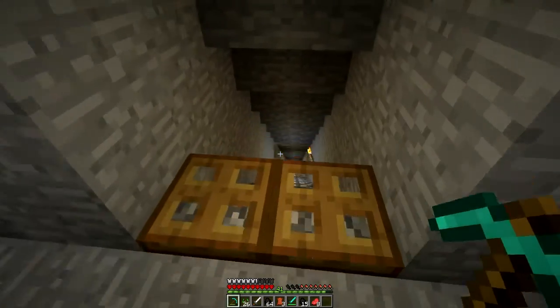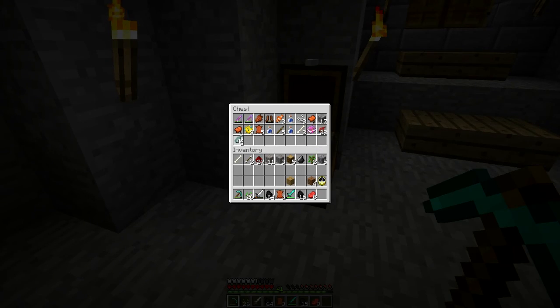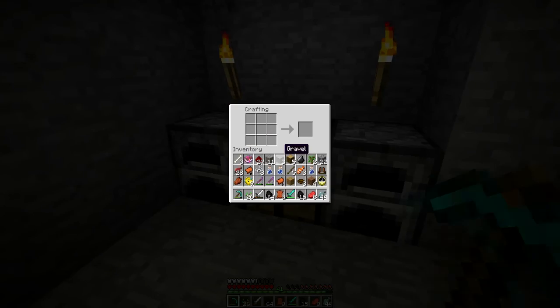I also went down in the mine for a bit, and got some things down there. I got some coal and some iron so we can make a lovely — what's it called — an anvil. That's it, we're going to make an anvil.